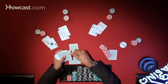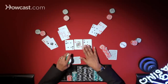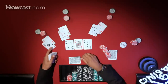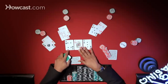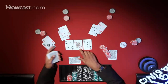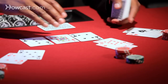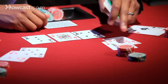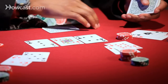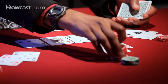One card gets burned, and now the guy with the aces has what's called an over pair. The board has got a four, a jack, and a three — the jack is the highest card. He's got an over pair to the board, so even if somebody like this guy who's got a jack thinks he's good at this point. Say the aces bet 20, then the guy with the jacks is probably going to want to come along.